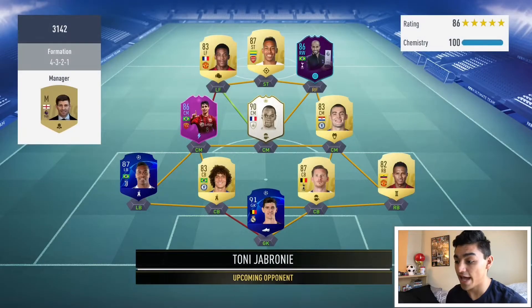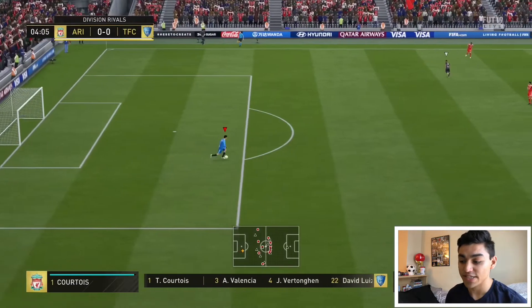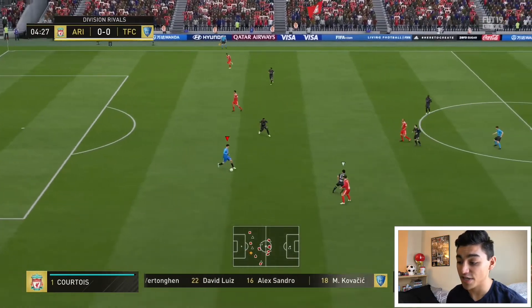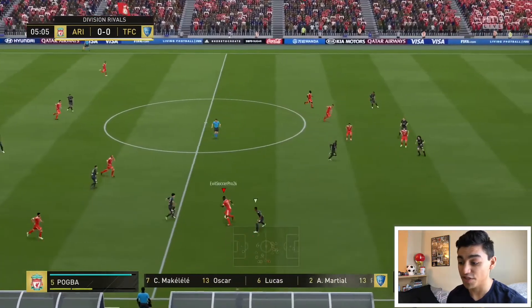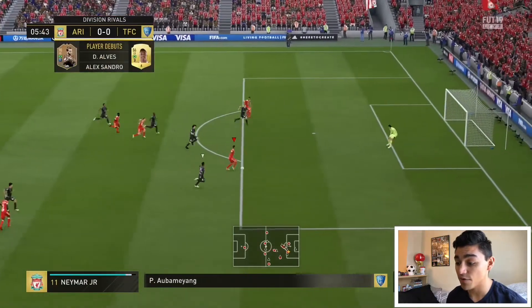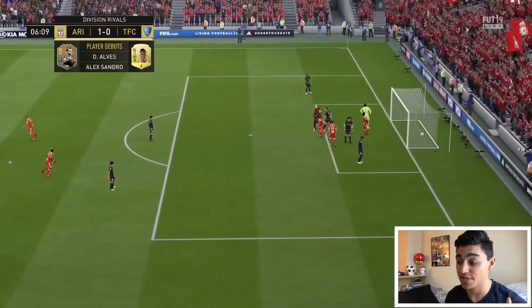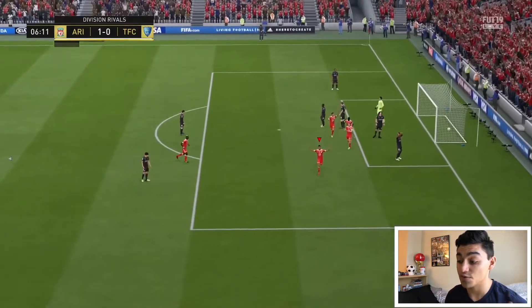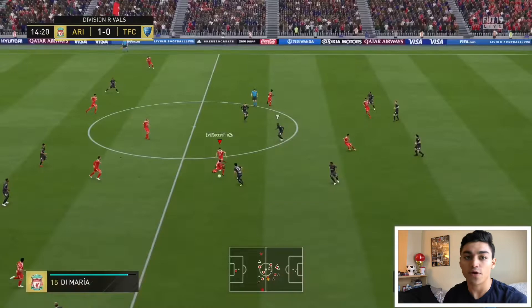Our first opponent had Anthony Martial, Aubameyang, Lucas Moura, Kovacic, Oskar, David Luiz, Vertonghen, Valencia, and Courtois. I just wanted to show you guys the teams quickly because I played in Division 2 against really high-rated players. I dribbled out with Courtois as a joke just to test Dani Alves's jumping — do you see how he won that header over the defender? If Dani Alves had never won that header, we would have never gotten in on that attack.